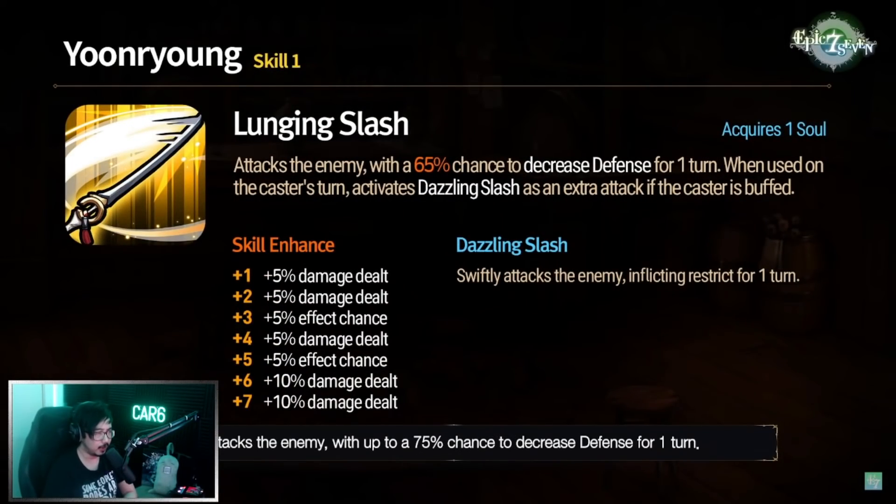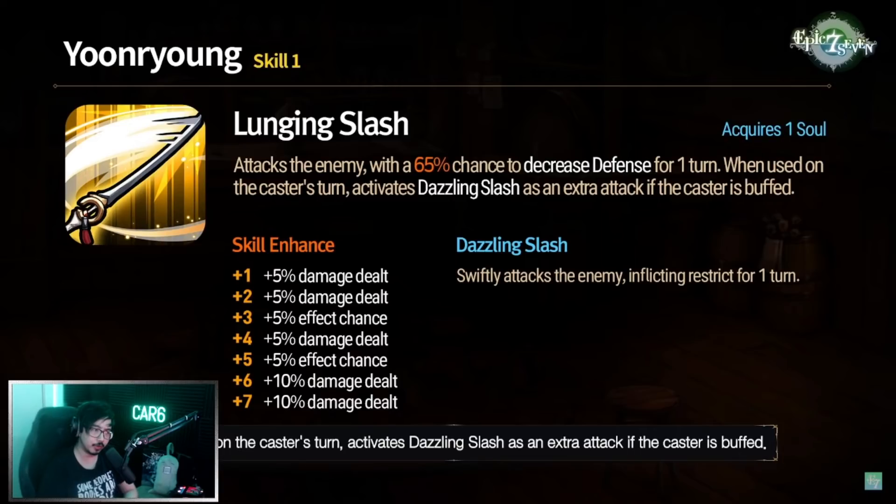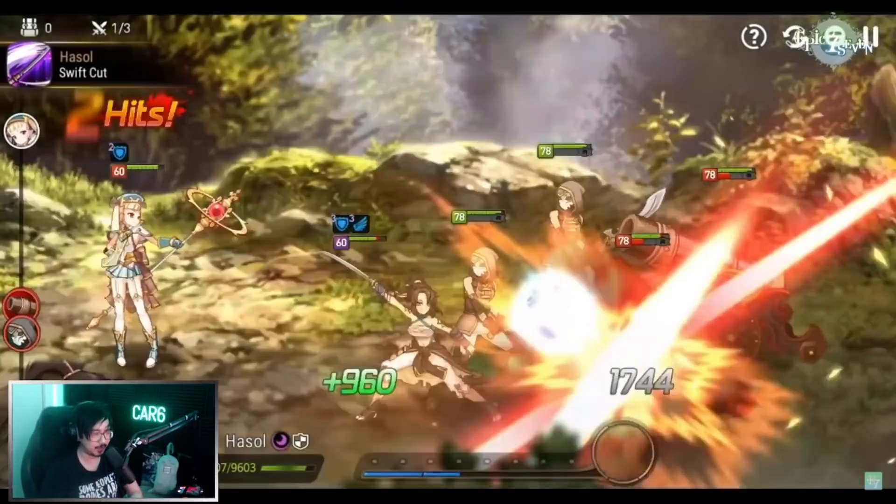Skill 1 gives her the extra attack. She has a 75% chance to defense break for one turn — one turn defense break isn't always the best, but defense break is good, and the fact that she can lead into an extra attack after the defense break is nice. The restrict, though — I expect her to be mostly a PvE hero. The only place I've really seen restrict used is on Banshee. She looks great but I don't know where I'd use her, though the animations look good and that extra attack from the defense break is pretty nice.